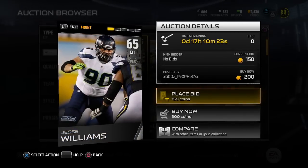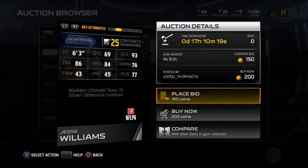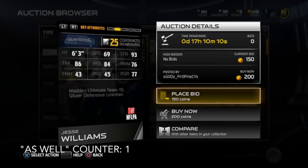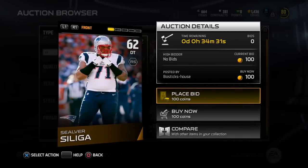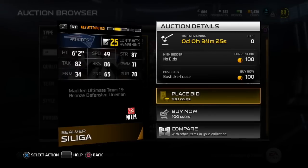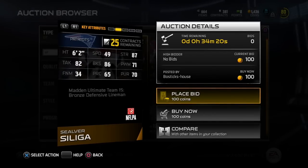Down low in the silver tier, we have Jesse Williams only going for 200 coins, which is pretty good given these solid stats. He does have solid block shed, tackling, strength, and 77 pursuit is not bad as well. Then our bronze is Siale Siliga, only 100 coins — rock bottom on the auction block here. But he is not terrible. He's one of those plug-and-play guys, or if you're trying to build a fun lower-tiered squad, he's a nice one to have.